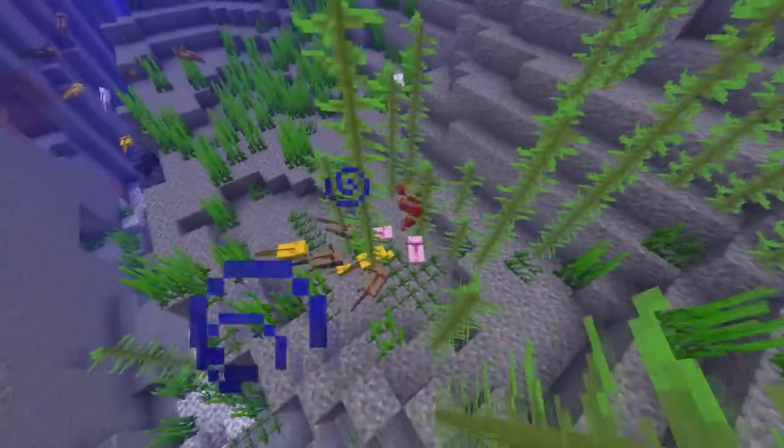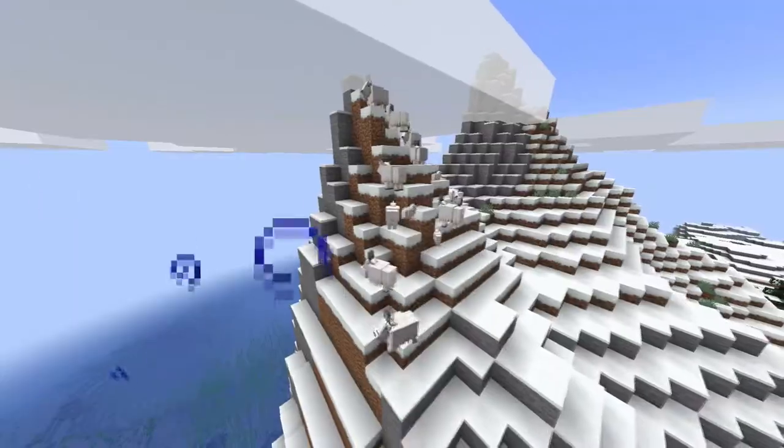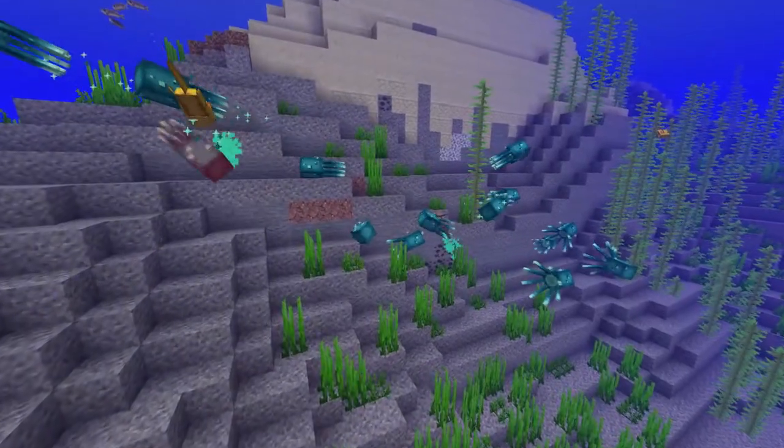The first amphibian is in Minecraft with the axolotl. There are also goats and glow squids.